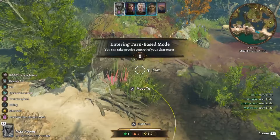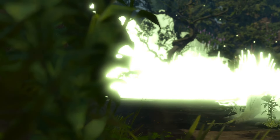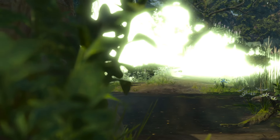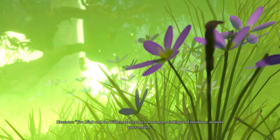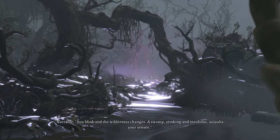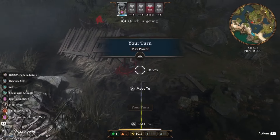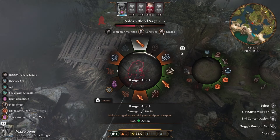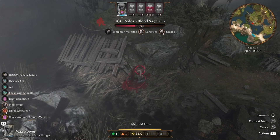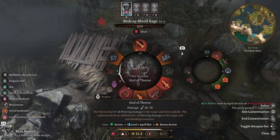I hadn't broken the illusion yet on this place, so I had to attack a random sheep which is really just a red cap in disguise, and then that'll lift the illusion magic that makes this swamp look like a sunny sort of wetlands or whatever. I don't think it really matters if you pass any check to break the illusion earlier, but I just didn't pass it the first time so I had to start combat like this in order to get the illusion to go away.